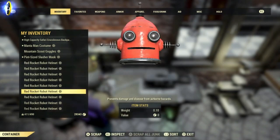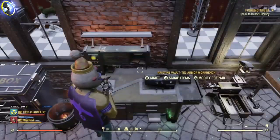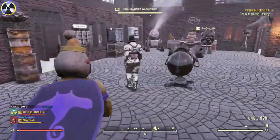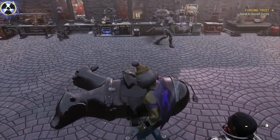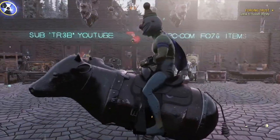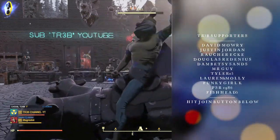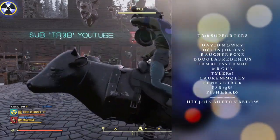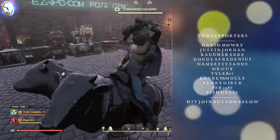So you can still get a crap ton of XP doing it this way, and therefore it is the best way at the moment in the game to get XP by crafting and scrapping a load of items. I tried it with various different items like the Red Rocket Robot Helmet and it didn't work — now I've got to delete 255 of them manually, which is really annoying. But there it is, that is the latest glitch, still works in the game. Anyway, thanks for watching and listening — see you soon in the wasteland. Bye.